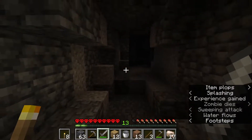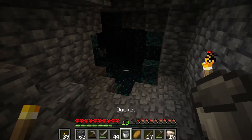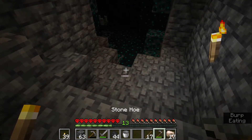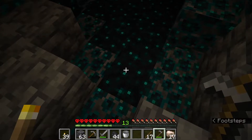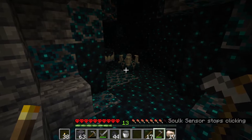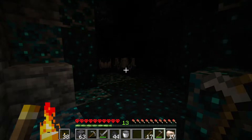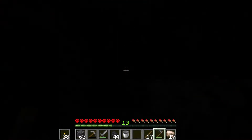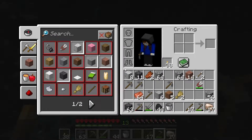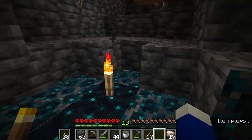Occasionally I ran into a couple of zombies, but it wasn't actually too bad. I did run into the deep dark — I don't know what this stuff is called — sculk sensors with the floppy ears and a tower thing next to it, which I know can get the warden. I almost spawned it once because it's a three-strikes-you're-out type of thing, so I ran away quickly.